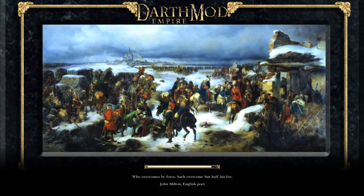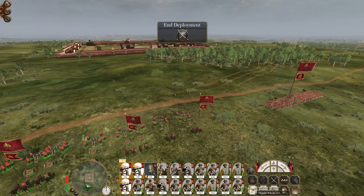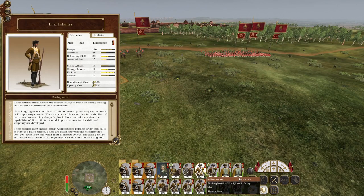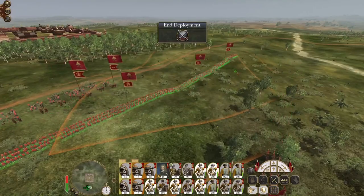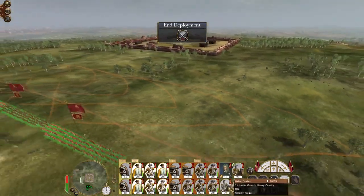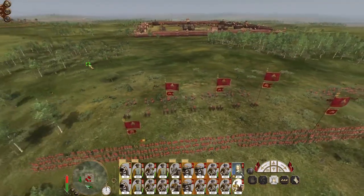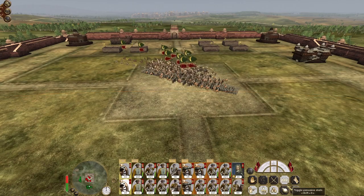Milton: 'Who overcomes by force have overcome but half his foe' — that's pretty much what Empire is all about. The religious problems and public order problems generally sort themselves out sooner or later. This is a pretty good position for our guns. Come on Ernesto, you've been with us since the start — we've got some mighty elite infantry here. Let's select a selection of infantry to go in through the front door. Our marines and some more elite infantry can advance around the flank with cavalry support.